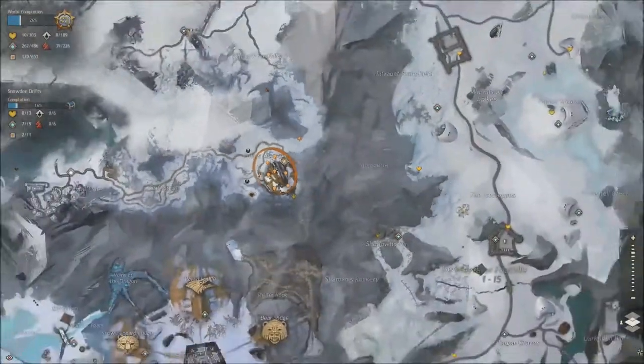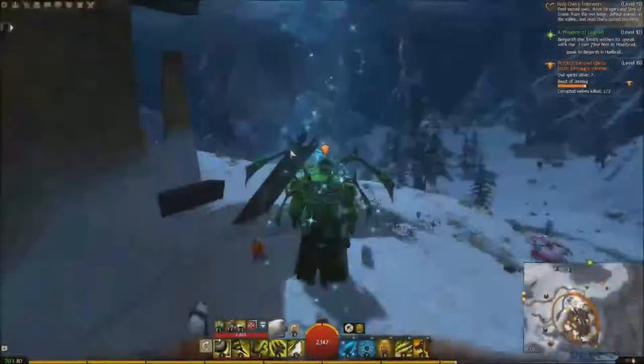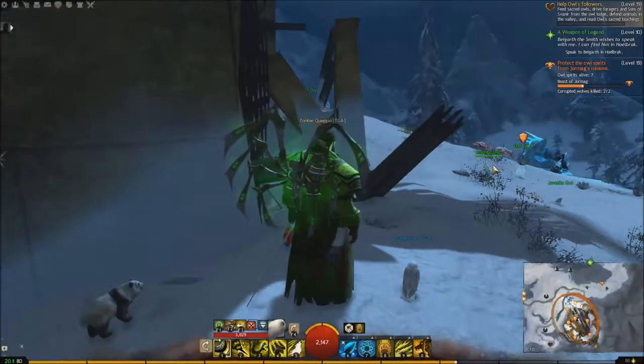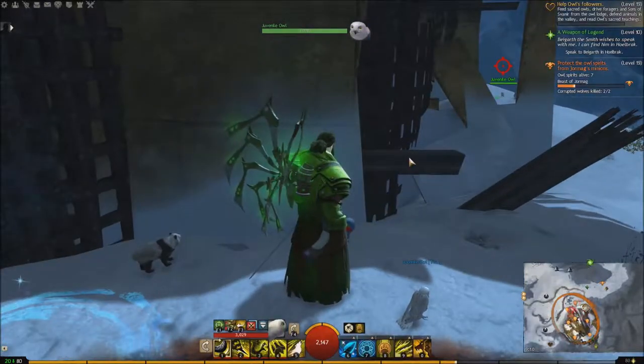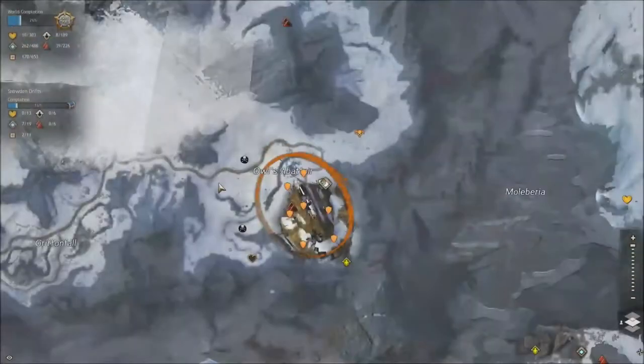We're going to start in Snowden Drifts and we are at Owl's Abattoir. It's just right outside — there's one, there's two, there's a third kind of hiding over there. It's Owl's Abattoir, so there's going to be owls. It's quite easy.